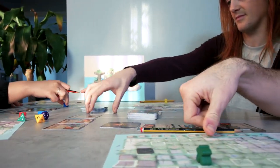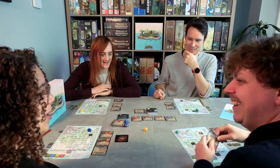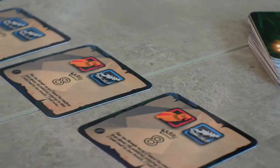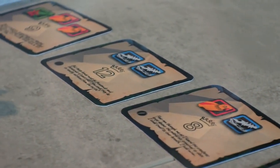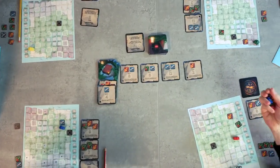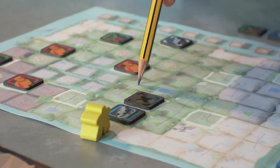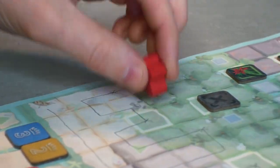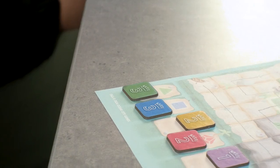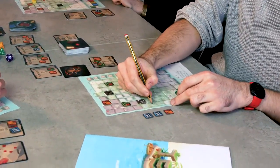In this competitive roll and write from Ocean City Games, you will use strategy and puzzle solving to draw your journey across an undiscovered island. An explorer's aim is to research as many new species as possible, obtaining victory when they have the highest score at the end of the game. Each round, explorers choose from a pool of polyhedral dice, moving an amount equal to the selected die — but not before exhausting the die on their map sheet. Dice can be refreshed at certain locations on the island.